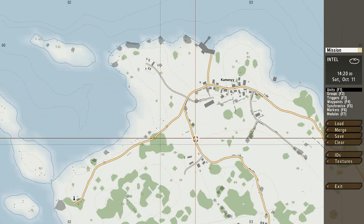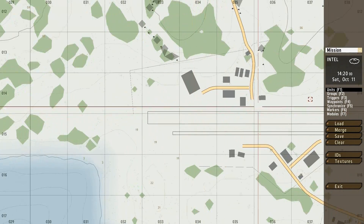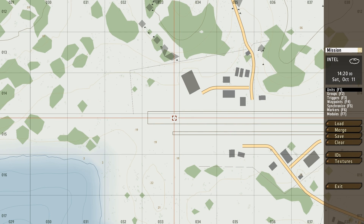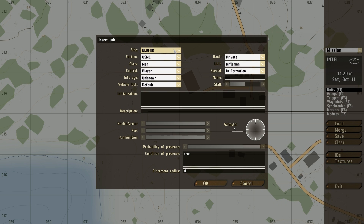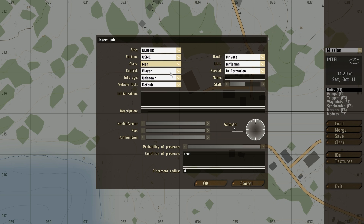First off I'm going to need a couple of units. To add units, select units, then double click the screen and you'll get a menu. In this menu you can select which side this unit is going to be on — it's going to be blue force. You can select a faction like British Armed Forces or in this case United States Marine Corps. The class is going to be a regular man. In the control box you can set non-playable, player, or playable.